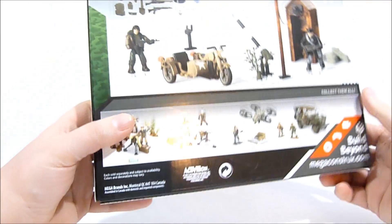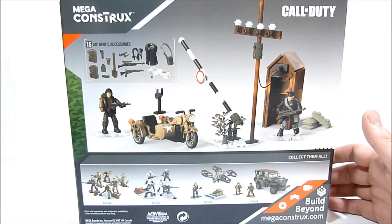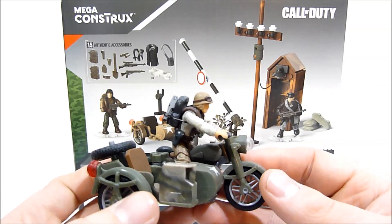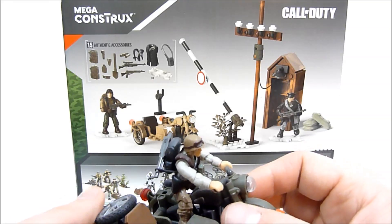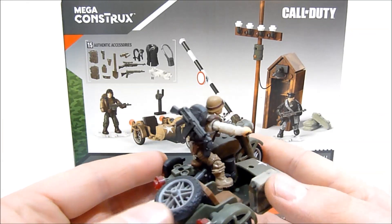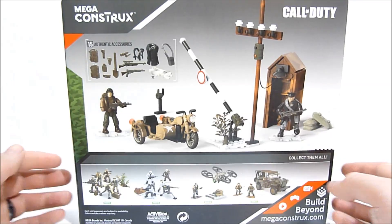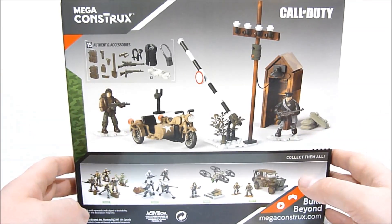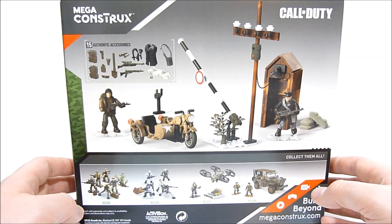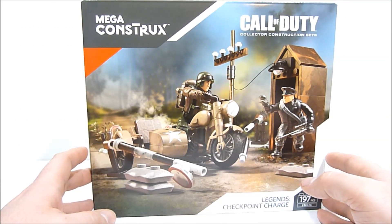It looks very similar to a motorcycle set I've gotten previously — pretty much identical, save for the color and the fact that one has a gasoline canister and a spare tire on the back. This set doesn't really come with anything extra like that, but it does come with two micro figures, the motorcycle and sidecar, and the other implements. I'm not going to talk too much more about the box — let's get it open and put together.